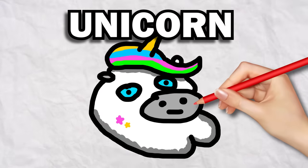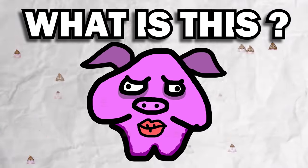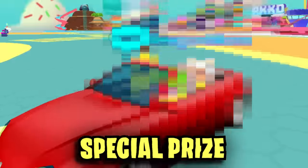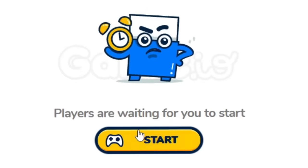You get a random word, you have to draw it. Meanwhile, other people will try to guess what your ugly drawing is. We called a bunch of subscribers and whoever gets more points in this game will get a special prize in PKXD. Click on the like button and let's start!